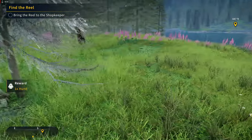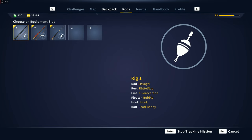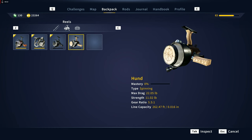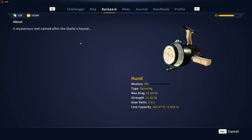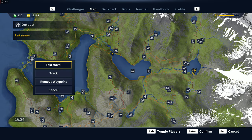We got the Hund. 'Bring the reel to the shopkeeper.' I kind of don't want to - I kind of just want to put it on. Actually it's going to be in our backpack. The Hund - and that matches perfectly! Spinning, .016 inches - not bad, it's better than what I'm currently using. Mysterious reel named after the Stalo's Hound. Okay, we've got to take it back to the shopkeeper, so let's head back up there.